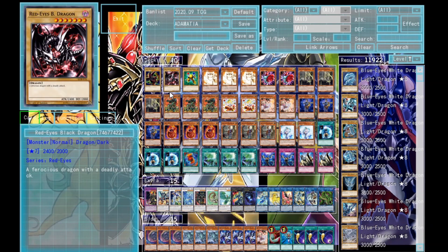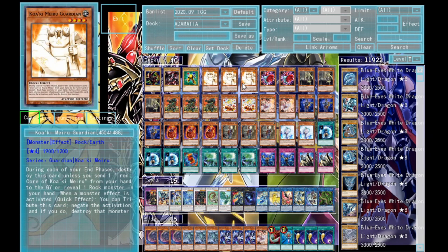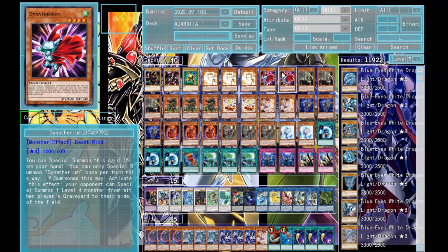First off we're running Dark Magician of Chaos — well, Paradise Black Dragon — for the dragon stuff. It's a great card and you can make it super easily in this deck because of all the spam. One Beta for the Unexpected Die plays — it's a free Level 4 Rock out there to go into Gallant Granite really easily. Onto the effect monsters, we're running triple Kwakymairu Guardian, which is a free negate of monster card effects — really cool.